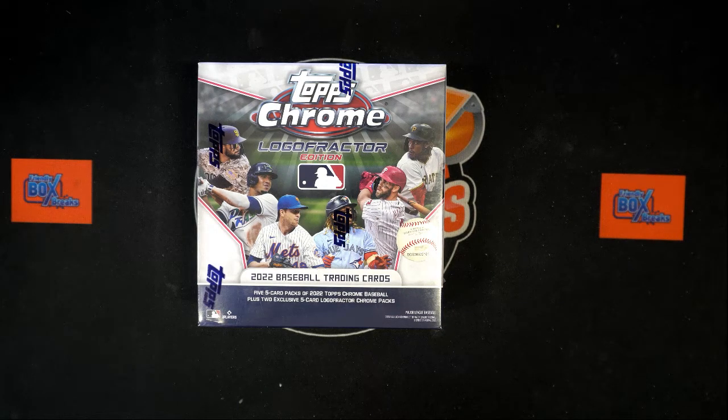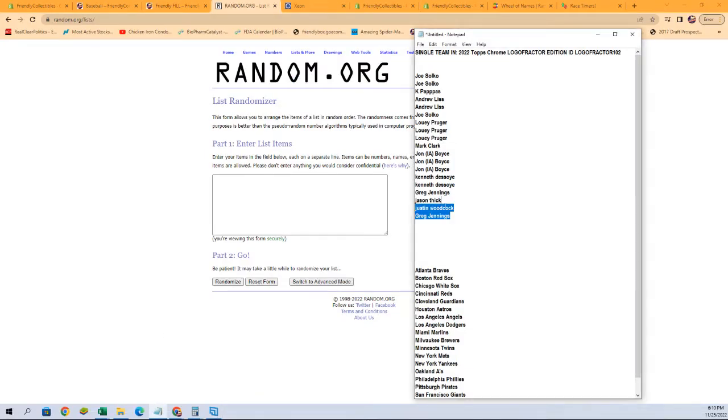It is time for 2022 Topps Chrome Logo Fractor Box 102. We have our owner names and team names ready to be randomized seven times each and paired up on a spreadsheet. We have an abbreviated team list — we don't have Blue Jays, Cubs, Diamondbacks, Mariners, Gnats, Orioles, Padres, Rangers, Rockies, Royals, or Tigers on the list, but those will be randomized off to everybody in the break towards the end. There are no autos for those teams. We're going to start our team owner name randoms and then our team names — here are our owner names.